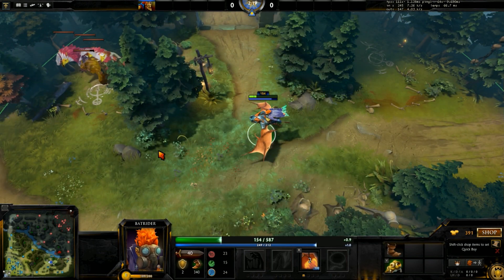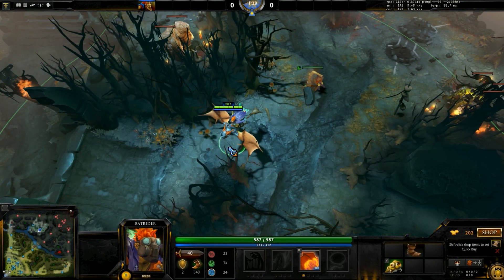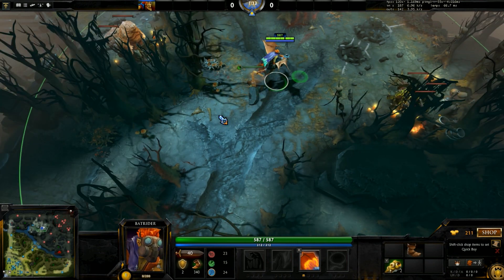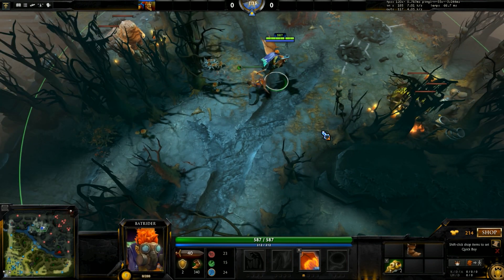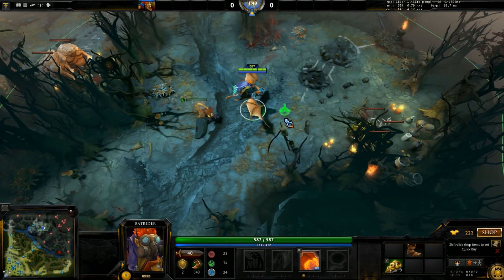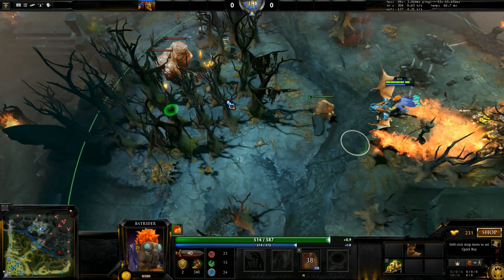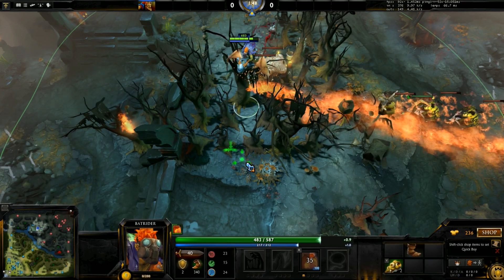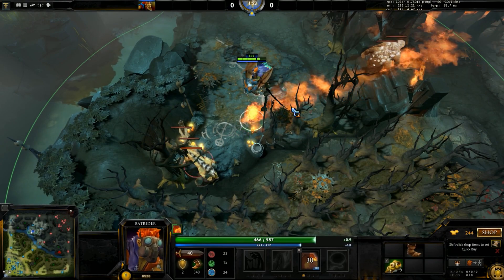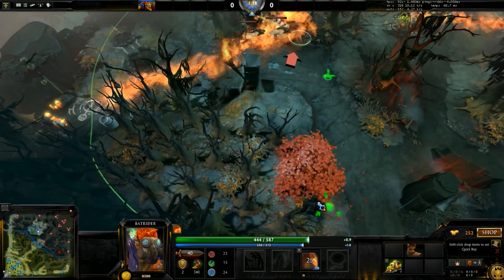This is the third and last triple stack I'm going to show you. We're on the Dire side, and the three camps we're stacking are this hard camp and these two medium camps. Same principle as the other stacks — we're going to dip at 43, run towards the medium camp, and we're going to kill these trees so that the creeps have a path to walk through. We're going to hit this at 52, run back up towards the medium camp, hit it, and then run down.